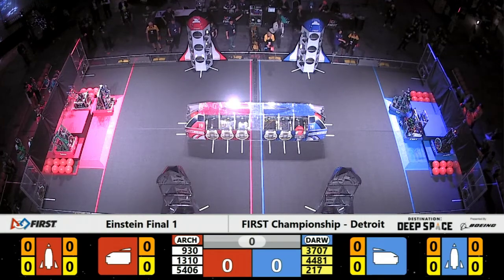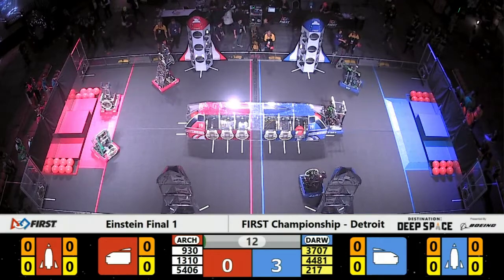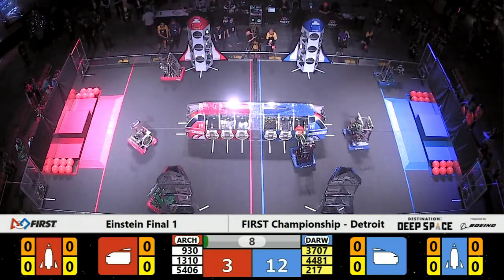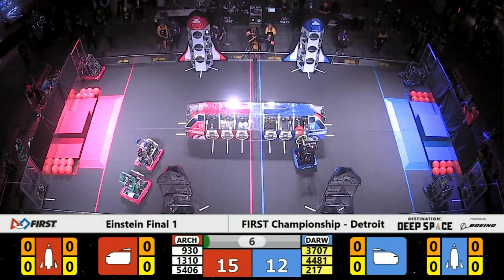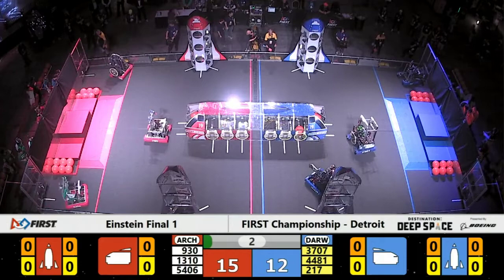Two, one, go! As we begin this match, Archimedes and Darwin use their typical starting configuration. Archimedes in red will be able to score 15 points for exiting the half, while Darwin in blue will pick up 12.